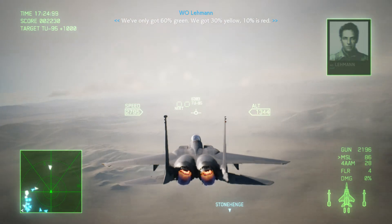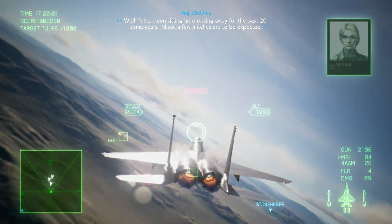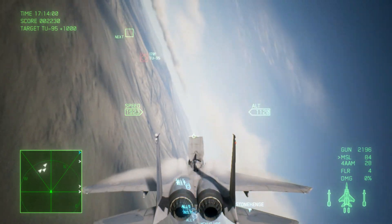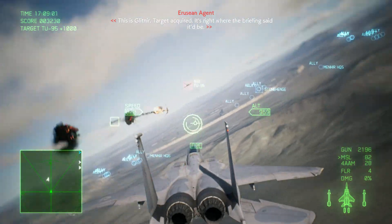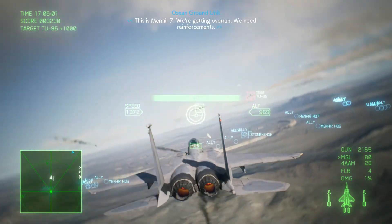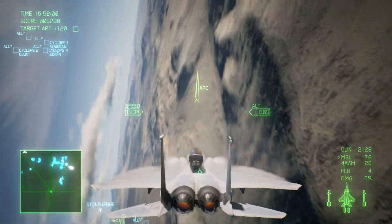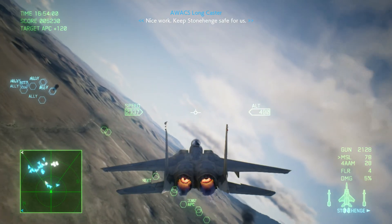We've only got 60% green, 30% yellow, 10% red. It has been sitting here rusting away — a few glitches are to be expected. Hurry and verify the reds and yellows. Roger! The target is required. We don't know if we're going to miss. Menhir 7 is hot — let's go get them some help. Hostile bomber destroyed! Nice work. Keep Stonehenge safe for us.